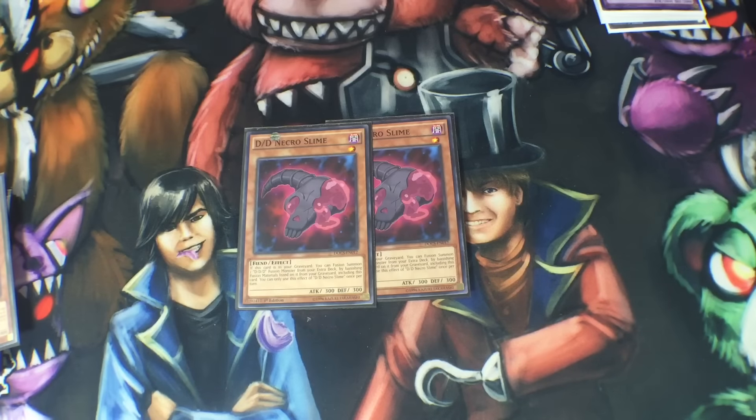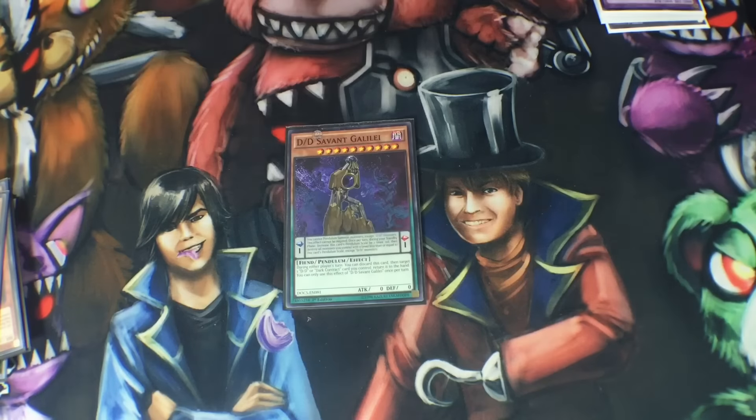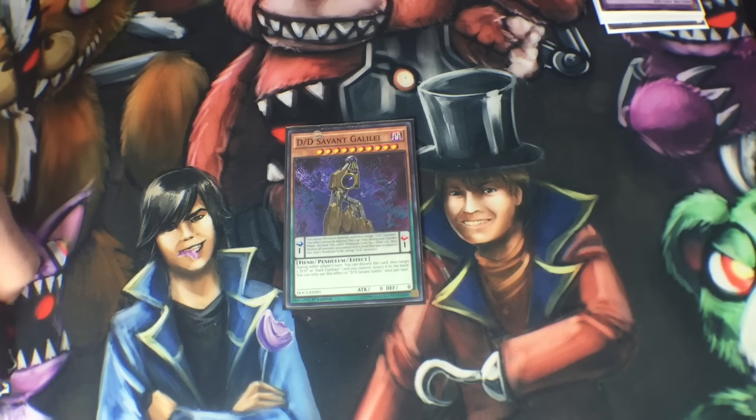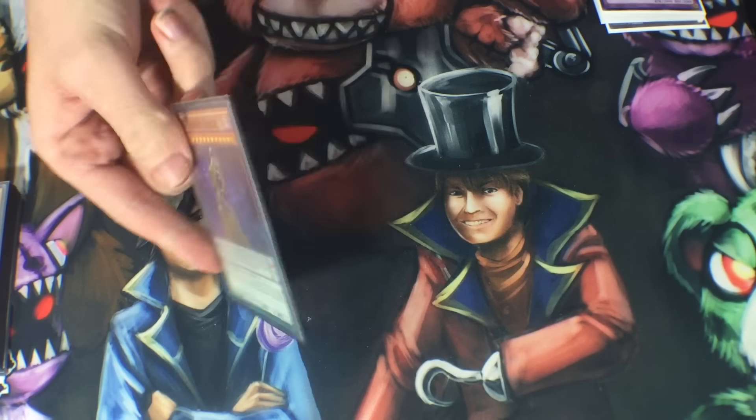Two DD Necro Slime. It's not as good as the Swirl Slime, that's why you don't play as many. But it's still really good to get into the grave early and use it to fusion from the grave — it can really help you out. One DD Savant Galilei. This is the worst one of all of them out right now, and you don't really want to see this in your hand. When you do see it, it helps you get around things like MSTs or Effect Veilers, because when you discard it, you bounce either a DD monster or a Dark Contract back to your hand. It's kind of bad in most situations, so one is fine.